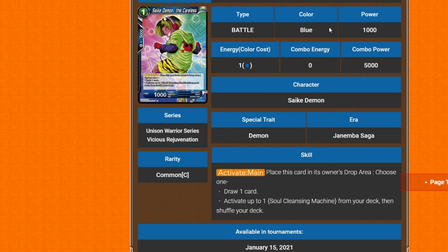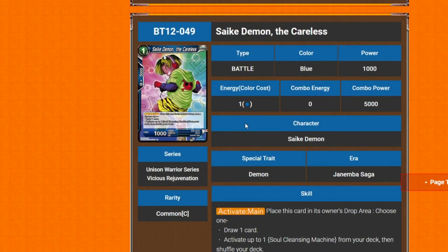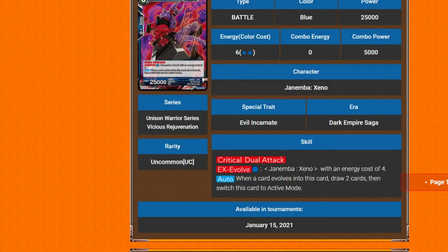Next is a Psyche Demon card — one cost, 1k power. Activate main: place this card in its own drop area, then choose to either draw a card or activate one Soul Cleansing Machine, pop your deck, then drop your deck.